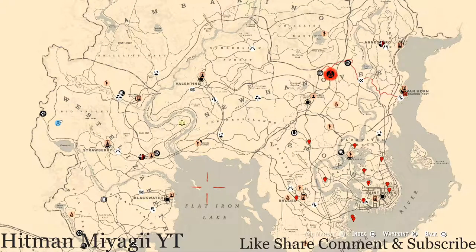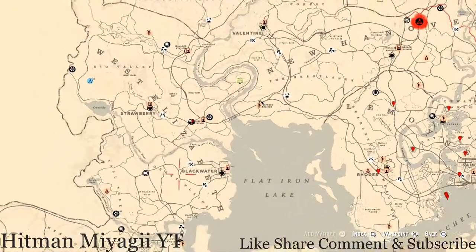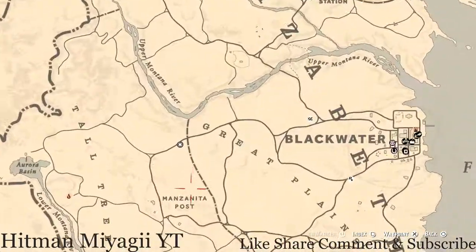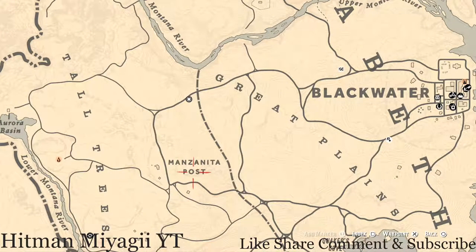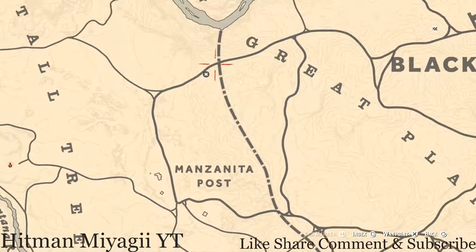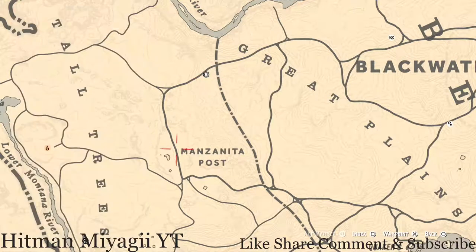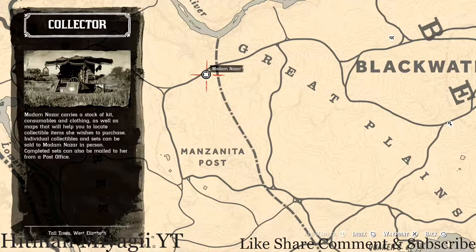Let's get to Madame Nazar's location. Today she's in the Great Plains area, West Elizabeth, right around the corner from Manzanita Post fast travel. She's right here at this location and will be here until 2 a.m. Eastern Standard Time. How I personally get to her is I simply fast travel to Manzanita Post and take this little path right to her location — super simple, super easy, super quick.